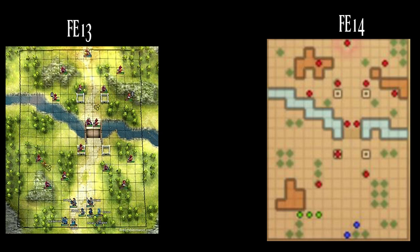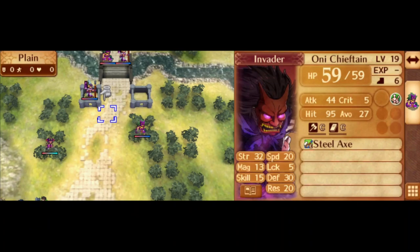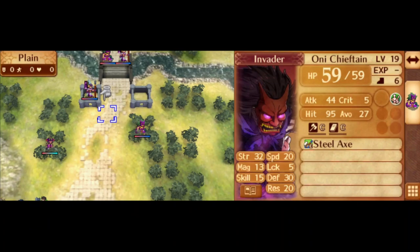Next, they reused Chapter 2 Shepherds from Awakening for Xenolog 1, Before Awakening, in the Fates DLC. I don't really know why — I guess when they were thinking of this DLC they just wanted to use an Awakening map. I don't always understand what's going on in this DLC; this is just when Corrin meets Chrom.